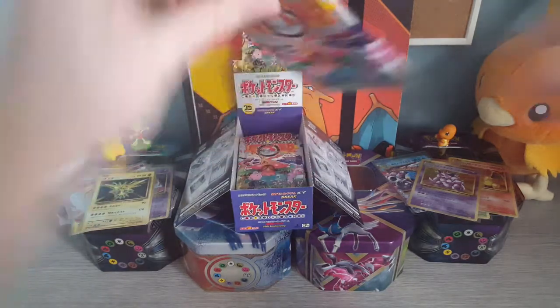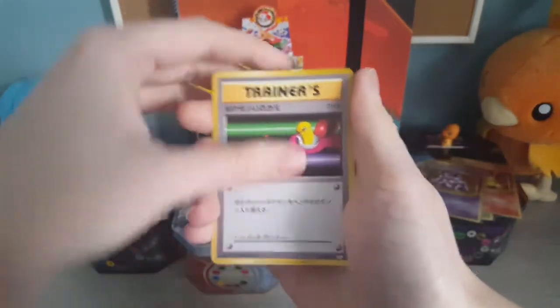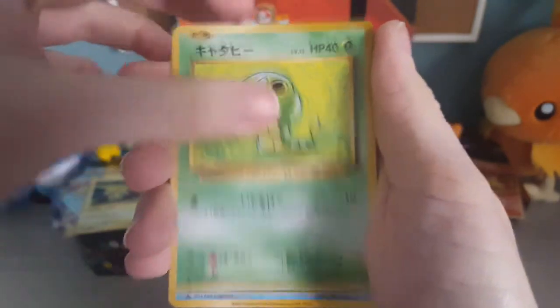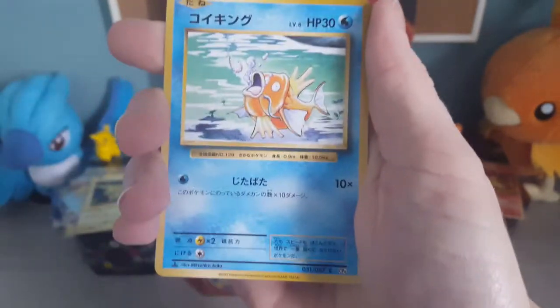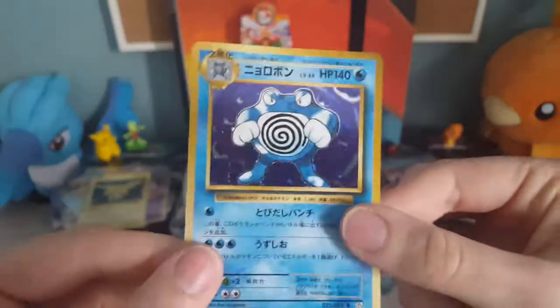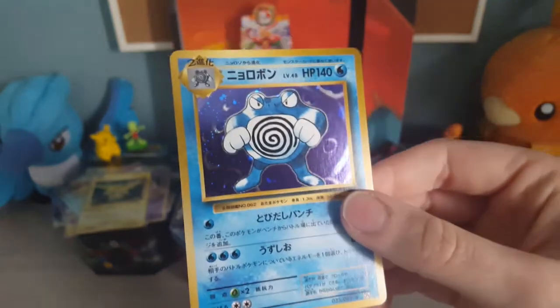Second to last pack of this second CP6 box. We have got a Sol Witch, a Haunter, a Seel, a Caterpie, a Poliwhirl, Staryu, a Gunner, Magikarp, and a Hollow Poliwrath. Nice. Like I said before, I'm a really big fan of the Water-type hollows. So any Water-type hollow is a win for me.